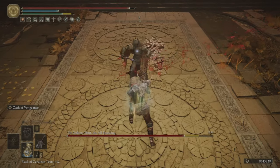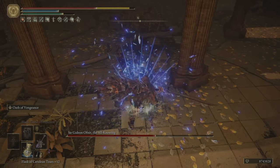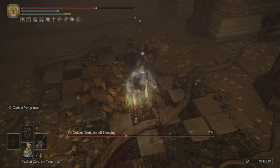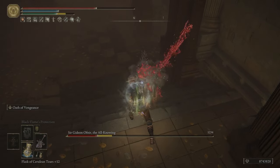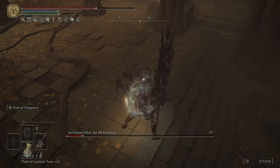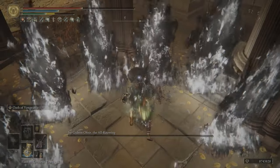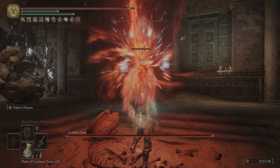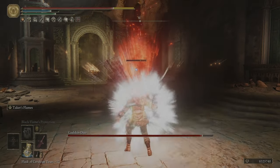We have Blasphemous Blade, which is going to be our primary weapon. Then we have the Grafted Blade Greatsword, which is used for applying 5 stat points in each stat, but it is also a good weapon for stance breaking. In certain NPC fights, like the Gideon fight, it is very good to trivialize and script the fight — the Colossal Sword R1 being very good as a non-reactable attack in some cases.